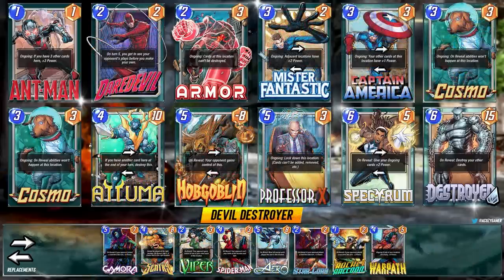In this deck, it's all about having Daredevil down early. We've got Ant-Man and Captain America to make up for the lack of power, and it's all set up for a perfect turn five. The con is not having Spectrum as a bigger payoff — you can absolutely replace her — but I like her for an alternate win condition to get that extra push. Daredevil is phenomenal to run with cards like Hobgoblin and Professor X.